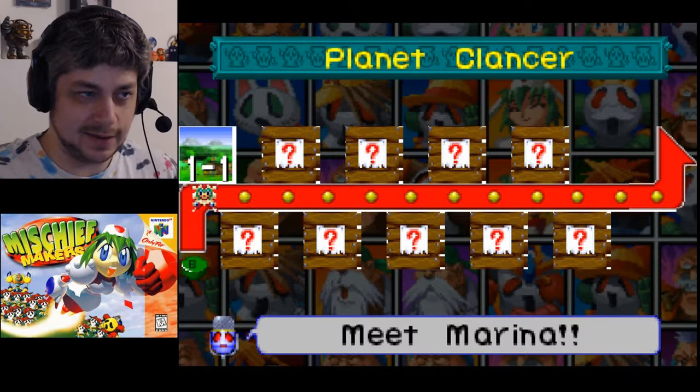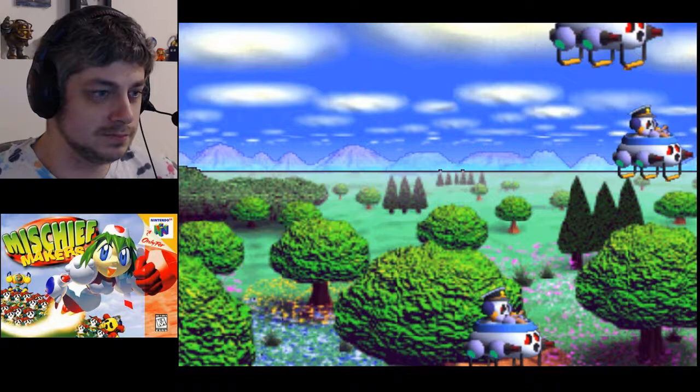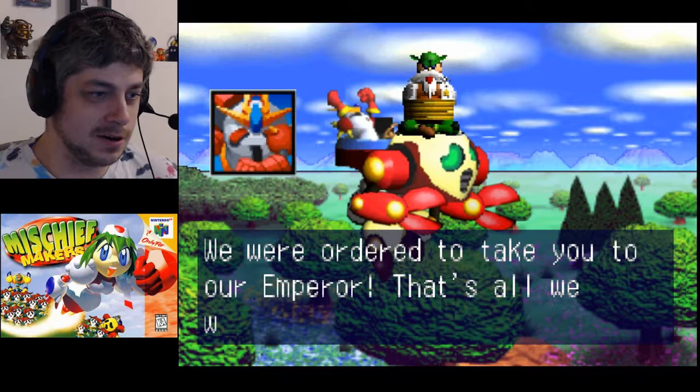We're on planet Clancer and this is laid out in several levels. This isn't the whole game - this is like world one of four or five worlds. Level 1-1: Meet Marina. The enemy says 'feel the power of the great empire, you're coming with me.' The professor says he's been captured by the evil empire and asks what they're going to do to him. They were ordered to take him to their emperor.